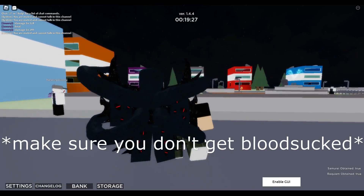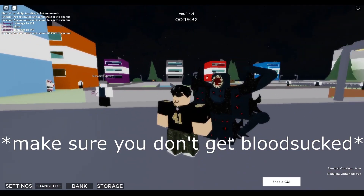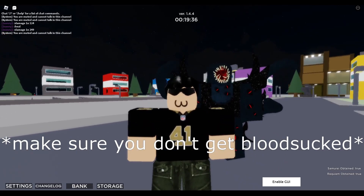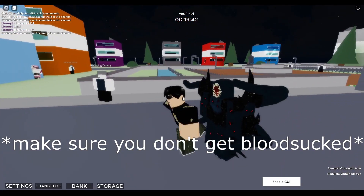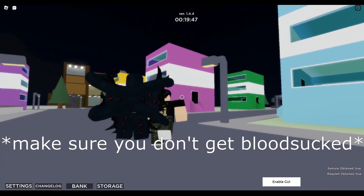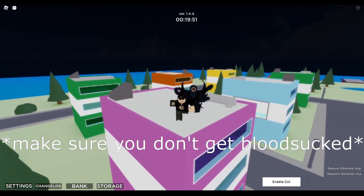There isn't a lot of stands that can counter Elder Rich. From experience, Shadow the World New and Magma Cars are the best options, as Cars doesn't deal enough damage to outheal Elder Rich when it uses its blood suck. In order to counteract its time erase, you're gonna want to get on top of a building, as Elder Rich cannot stand on top of buildings when it uses time erase.